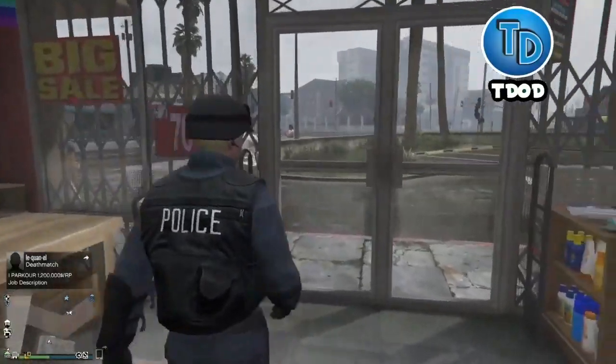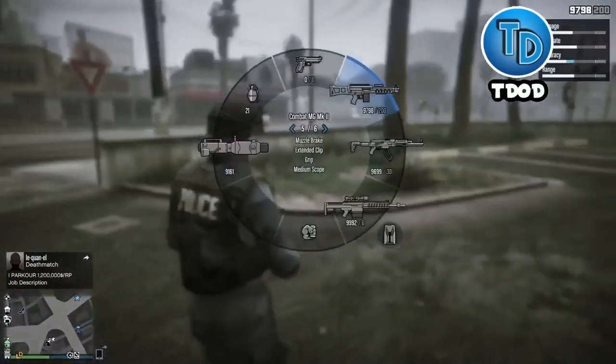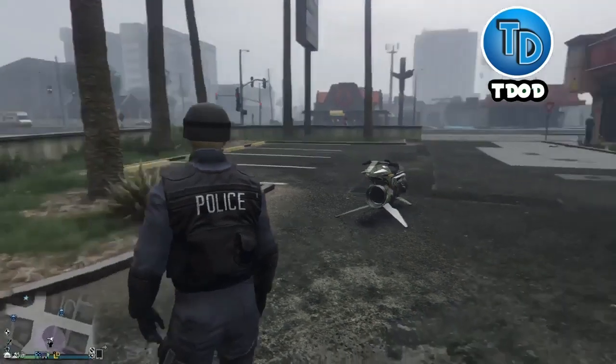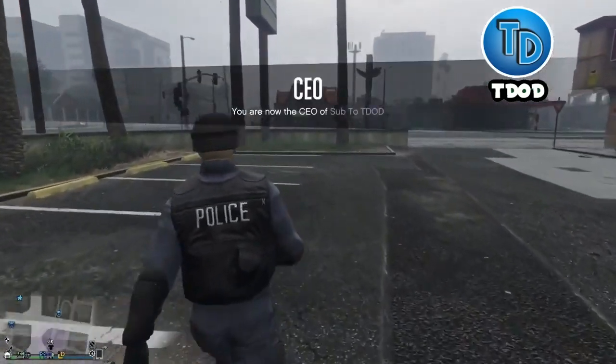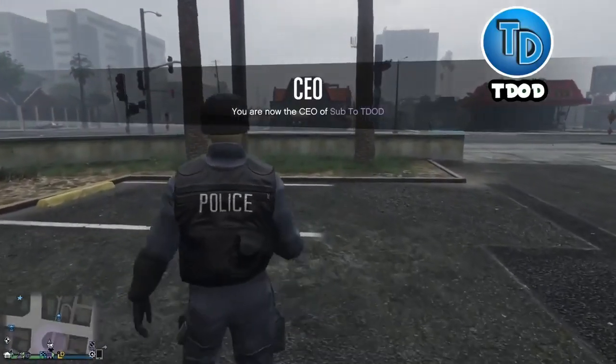After saving the outfit, register as a CEO. Once registered, just wait until you get a green Lester job invite. I'll show you what it looks like when I get that invite.